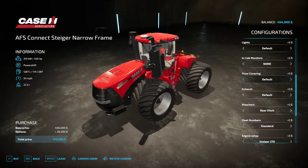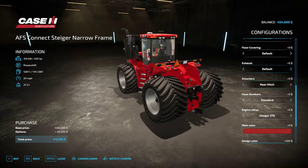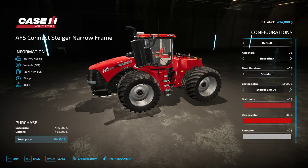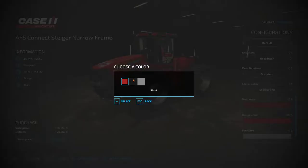Floor covering: standard, cardboard, and carpet. Exhaust: default and rain cap, back to default. Attachments: standard rear hitch, rear weight bracket, 2200 pounds, 3100 pounds, quick hitch, back to standard rear hitch. Fleet numbers one through nine. Engine setup: standard Steiger 370 at 425 horsepower, 370 with CVT, 420 at 462 horsepower, same with CVT, 470 at 524 horse, 470 with CVT, back to default 425 horsepower 370 Steiger.